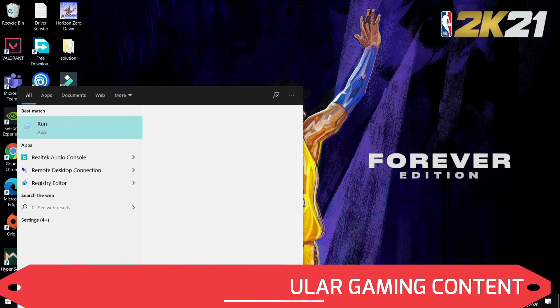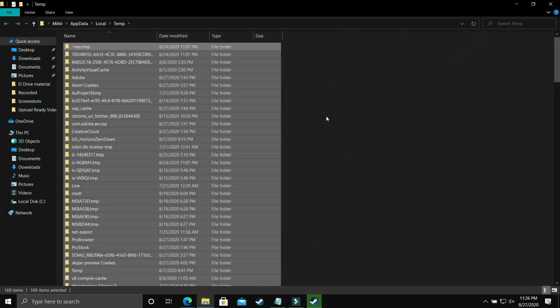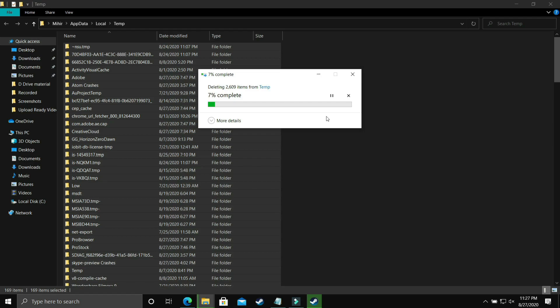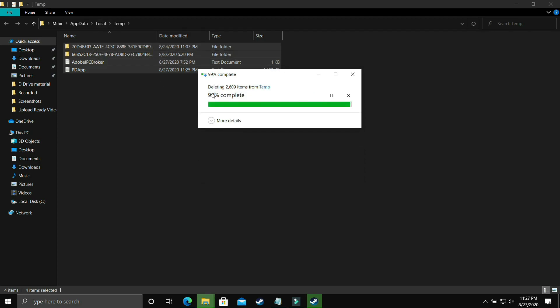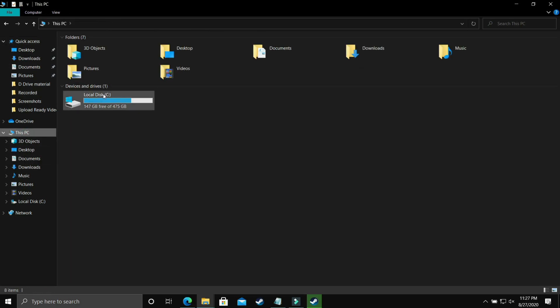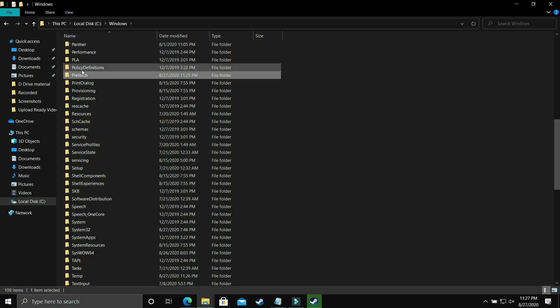Next, open Run again and type '%temp%' and click OK. I have 169 temporary items here — don't worry, these are all junk files like cache memory. Delete all of them. It will take some time. Skip any files that cannot be deleted. Then navigate to the third temp folder: Local Disk C > Windows > Prefetch.